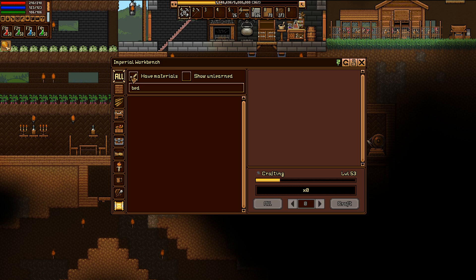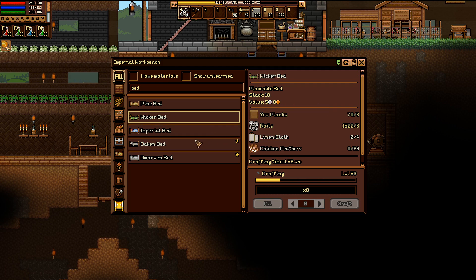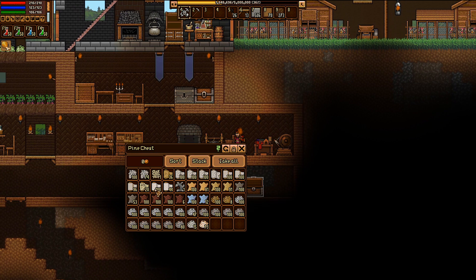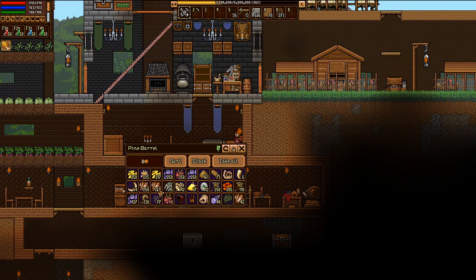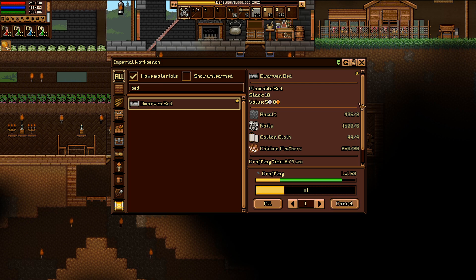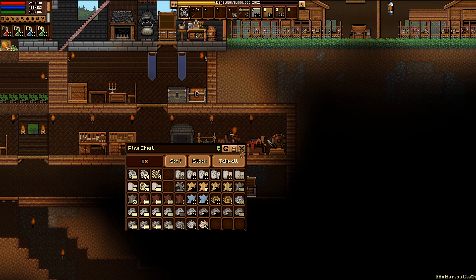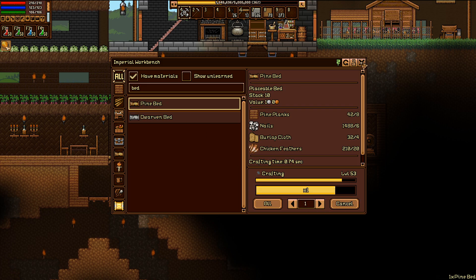For a bed I don't have the materials right now. Oaken bed — dwarven bed needs cloth and feathers. I can make a dwarven bed, but I like my imperial bed personally so that's fine. Give me the cotton and the chicken feathers from up here in this barrel. Make me a bed — there we go, it's going to take a while. I need two more beds for the others, so I'm just gonna do pine beds honestly — I think they look better than the wicker beds. Who's to say they don't deserve a little quality?